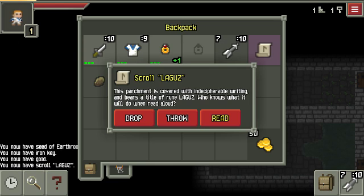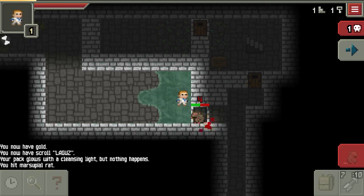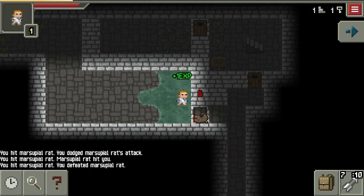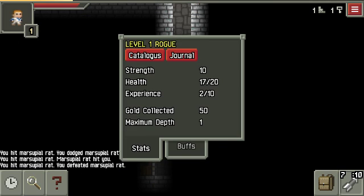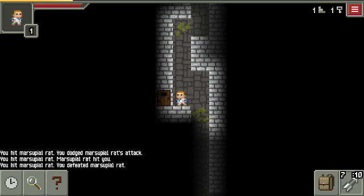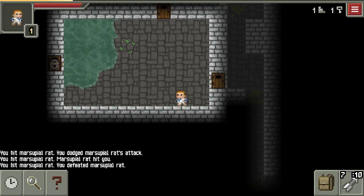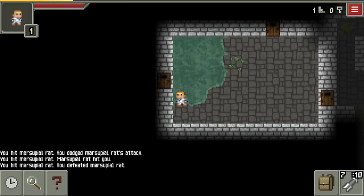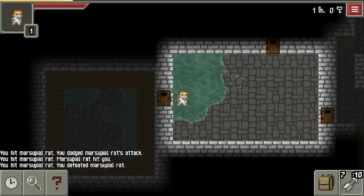And a scroll already — that is the Remove Curse scroll. If you've got a whole inventory full of cursed items, that is an awesome scroll. Cool — level one and we've got a golden chest.